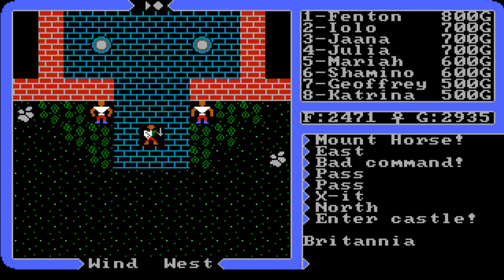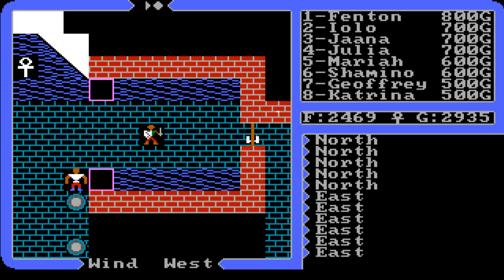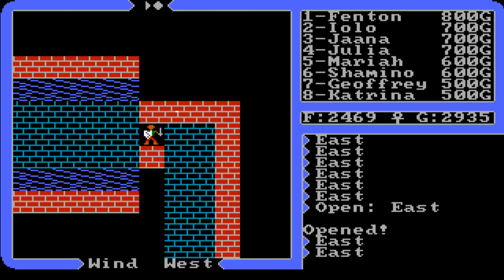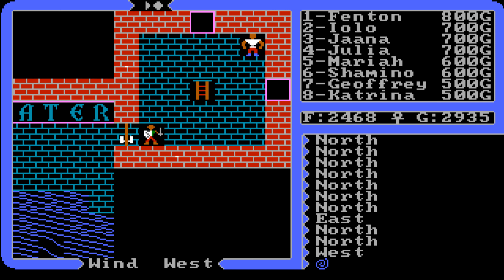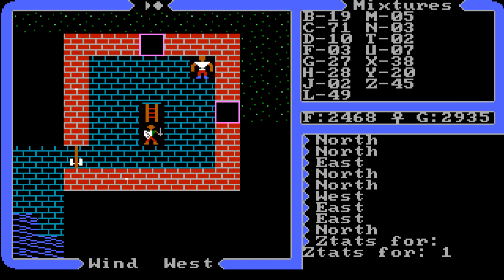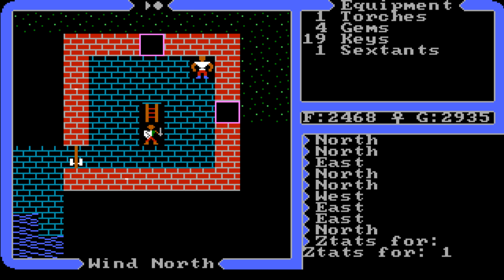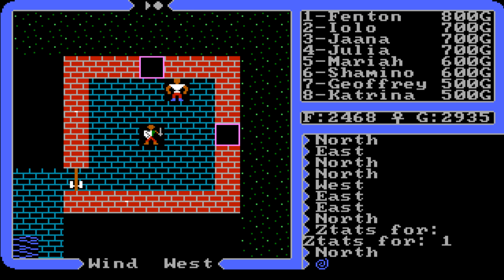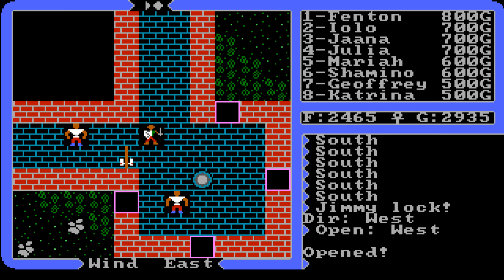Let's get some information at the castle. This is a refresher course — or for those of you new here — on why we're going to Empath Abbey, the Lycaeum, and Serpent's Hold, as it's later called in the Ultima series and Ultima Online. We're going to do a double-check and look for magic keys. We need exactly two. We need them to jimmy some locks using the J key, and it won't ding our virtues.